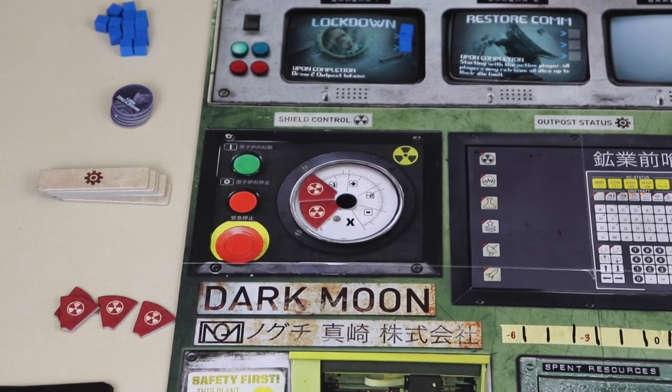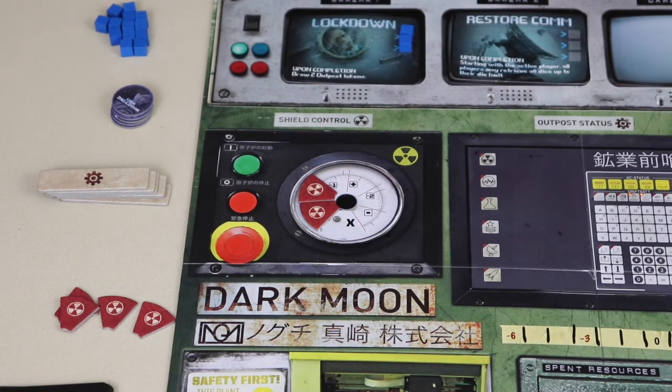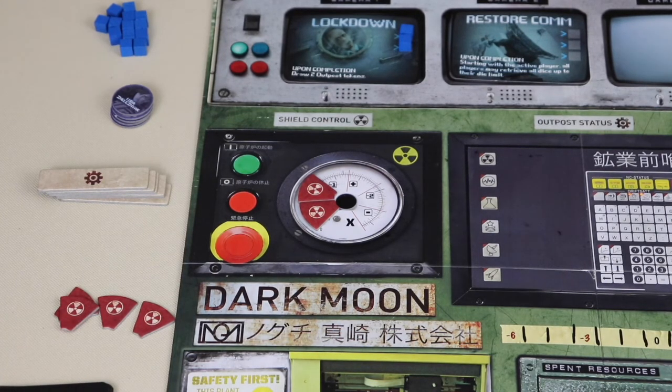The next action available to an infected player is energy spike. If there are zero to one shield tokens on the board, add one shield token and if applicable test the shields. If there are two or more shield tokens on the board, roll any die to test the shields. Check the result against the current failure condition — if it matches, draw either a fatigue or outpost token and place it on the board.